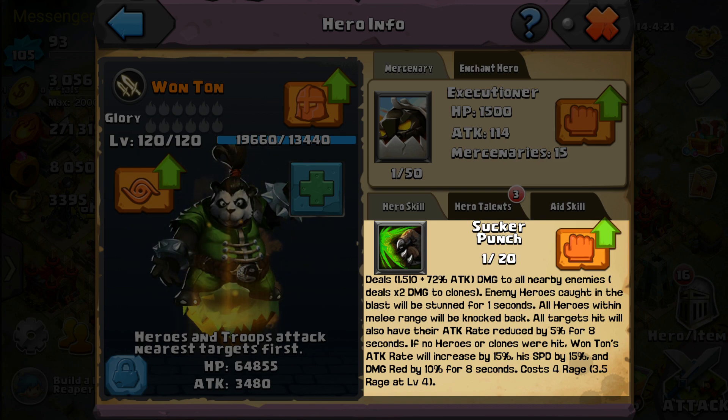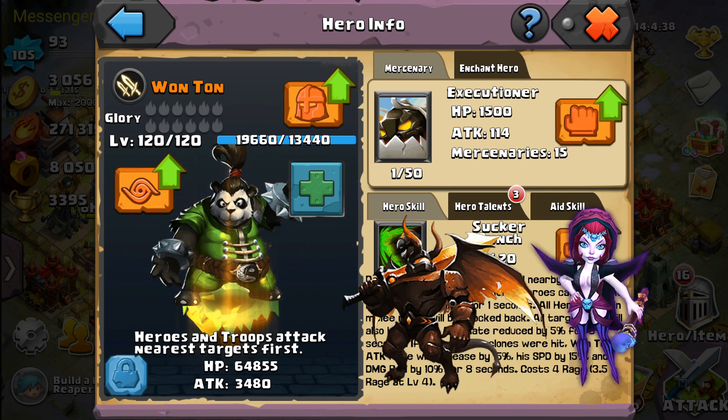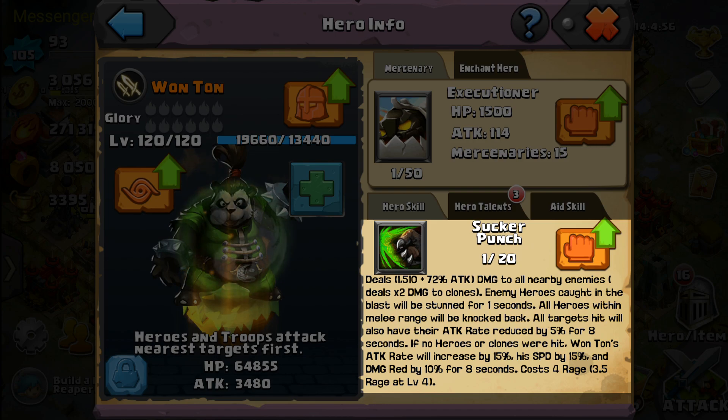All targets hit will also have their attack rate reduced by five percent for eight seconds — that's a bit of a counter to attack-rate style champs like Abyss Demon or Ambrosia. If no heroes or clones were hit, Wonton's attack rate will increase by fifteen percent, his speed by fifteen percent, and damage reduction by ten percent for eight seconds. Not too shabby at level one.